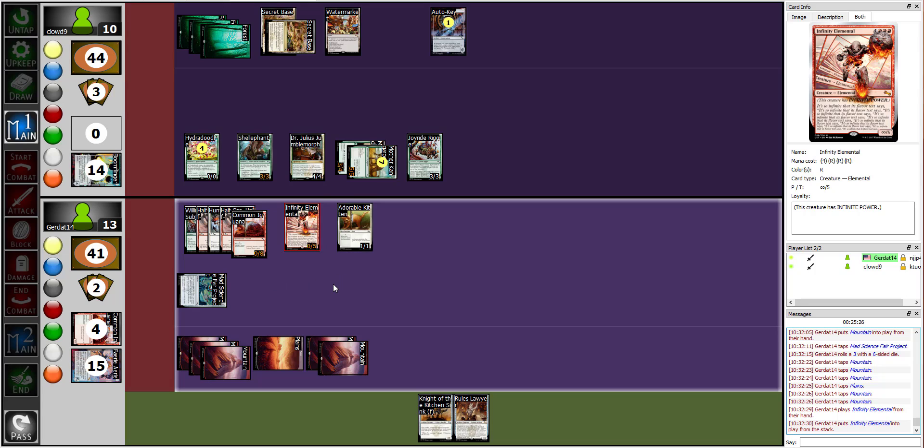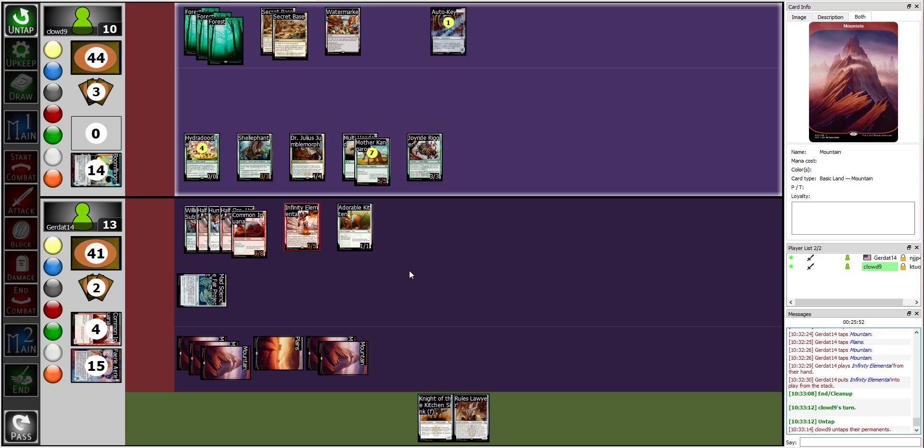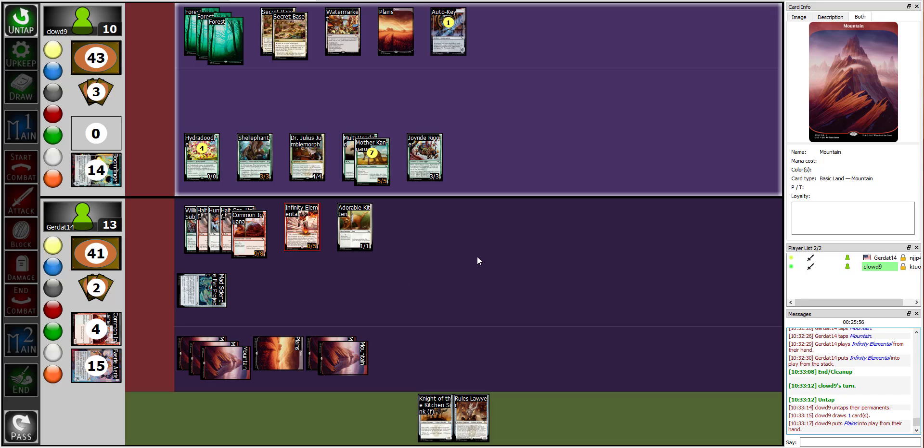That's quite bad flavor text. The problem is I don't have the ability to give Infinity Elemental flying or trample, but I effectively have a great blocker for your hydra. I'll end my turn.